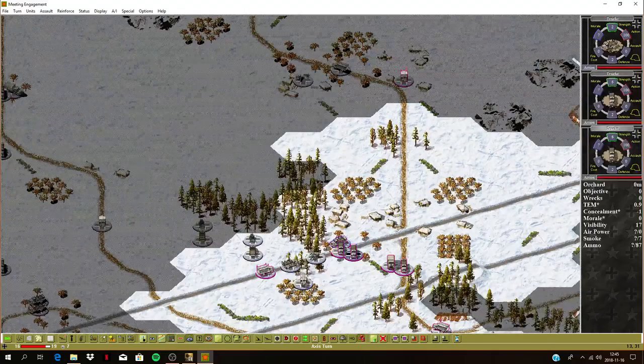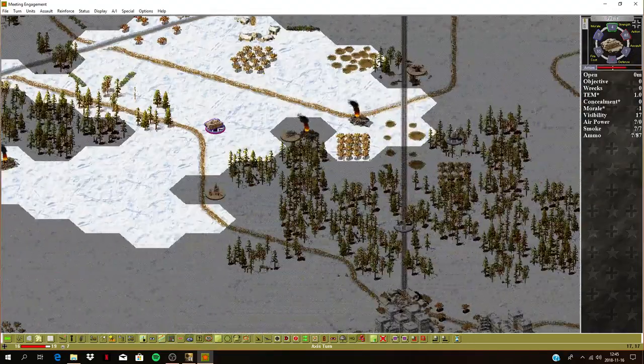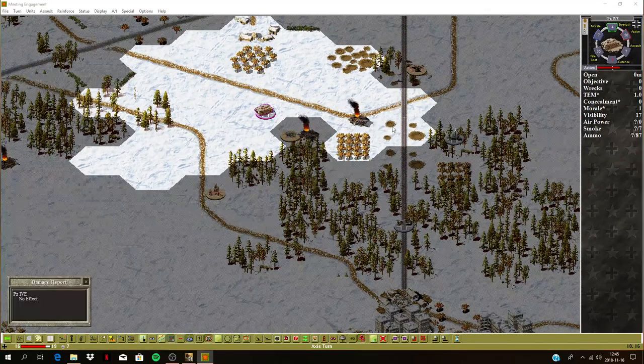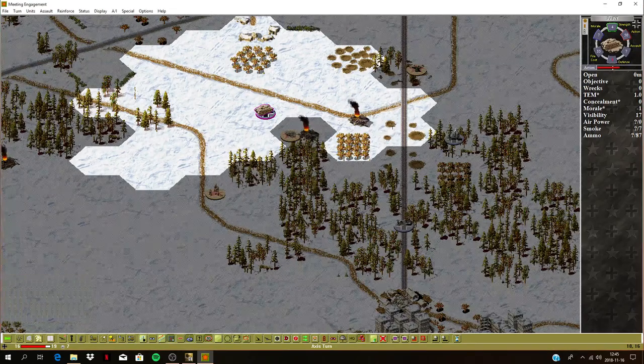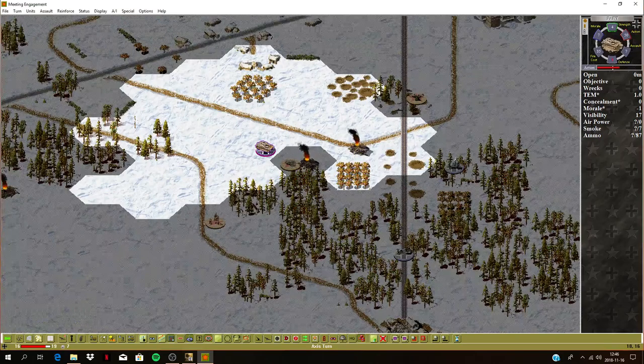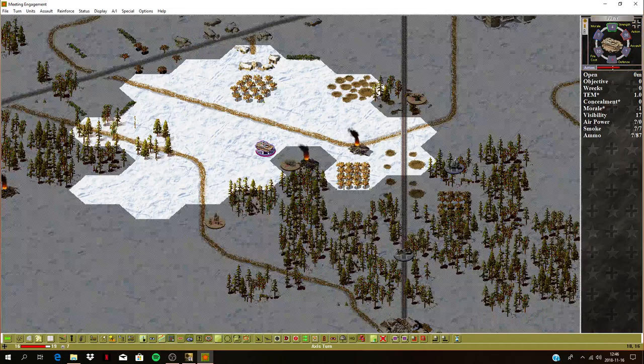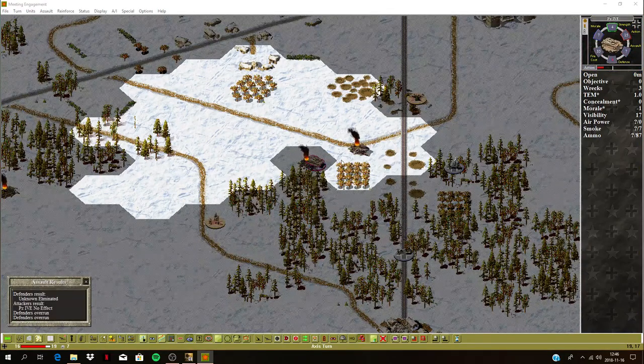Nobody else is going to move in the rear — just keep everybody where they are. This tank can move up one step. He got fired on but he's disrupted so his attack is pretty low. Let's face him there — I can actually assault. There's one armored car left and we've got four Panzers. They were overrun and eliminated. Good job.